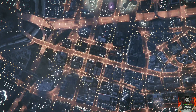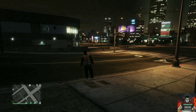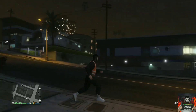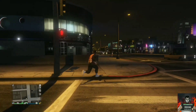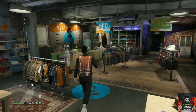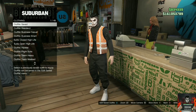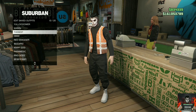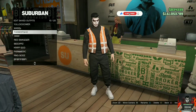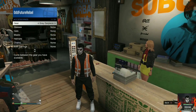Once you load back into the session, make your way to the closest clothing store and overwrite the saved outfit on slot one — save it once or twice. After that, the outfit is all yours. The trash vest does stick; I went session to session, even loaded offline and back to online, and the trash vest was still there.